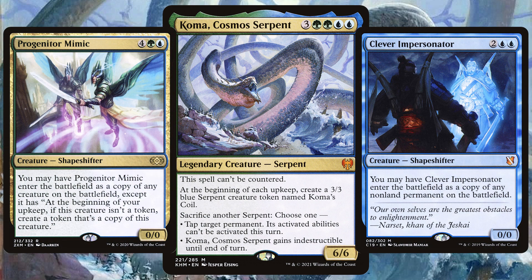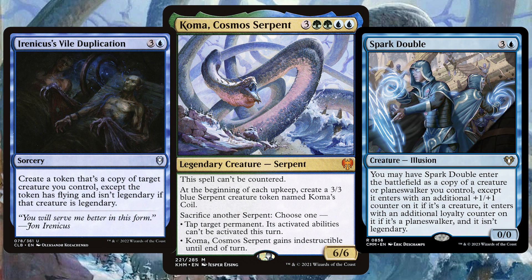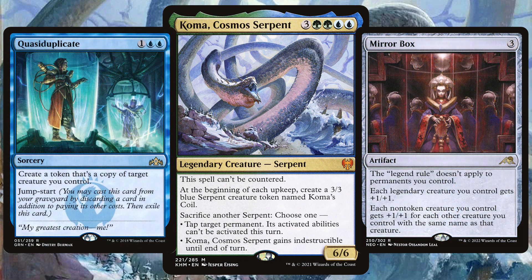A popular route for Coma builders is going clone crazy — building out a deck that allows you to have multiple copies of Coma. With plenty of cards that essentially stop Coma from being legendary, this is something that can get scary with all of those upkeep triggers. And once we have a non-legendary Coma on the field, copy those non-legendary Comas to have even more serpent madness.